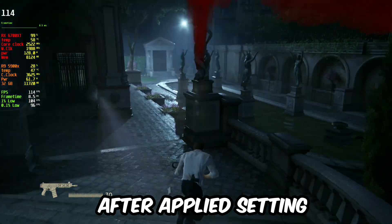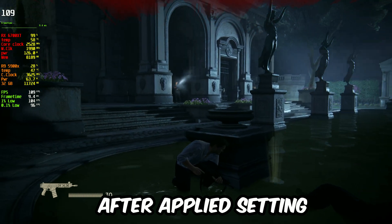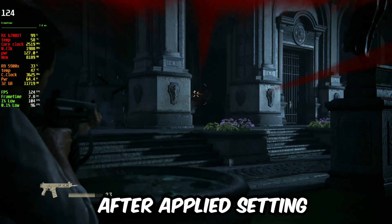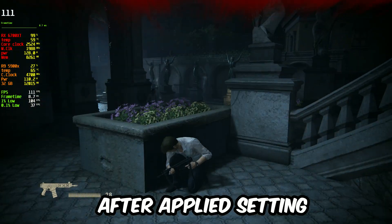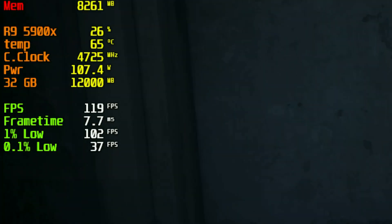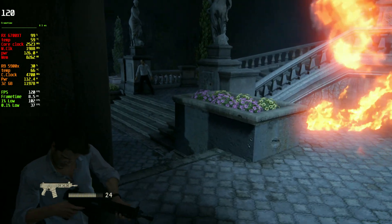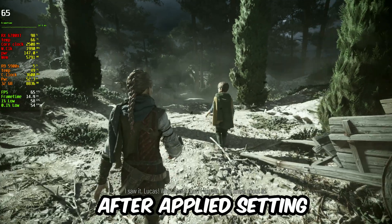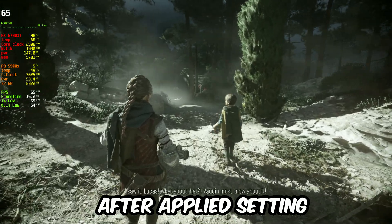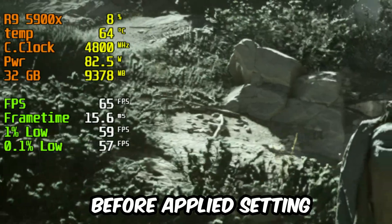In Uncharted 4, we get power usage of 60 watts and temperature 47 degrees after applying our PC setting. Without applying it, we see the same fps but the CPU power usage is nearly double and temperature increased more than 12 degrees. Similarly, another game goes from 52 watts to 82 watts with a similar increase in temperature.